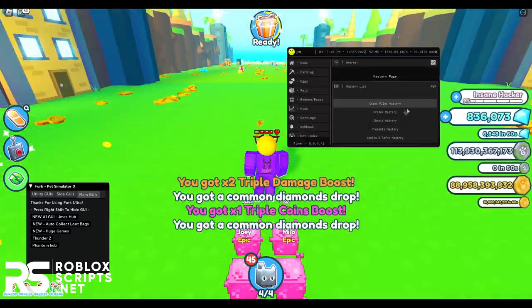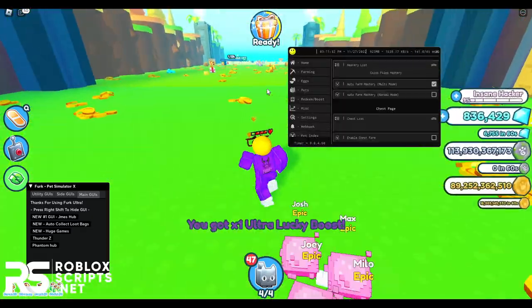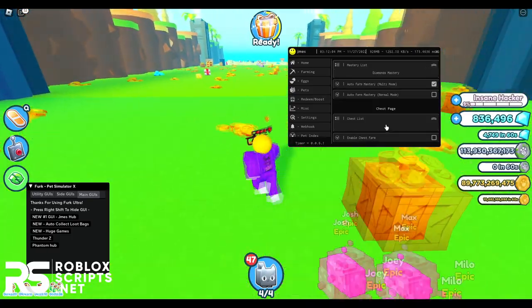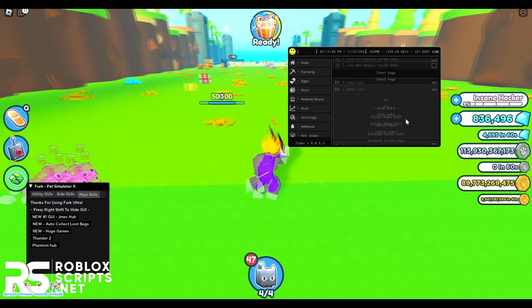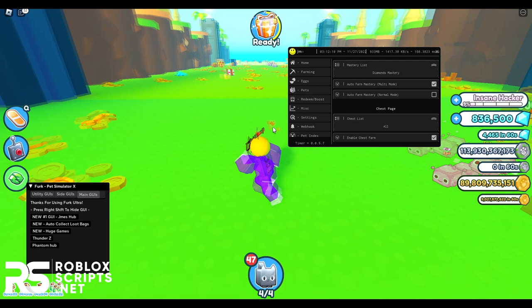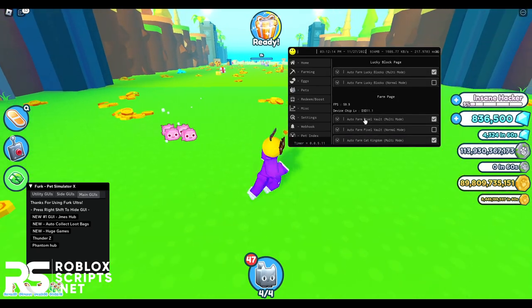There's also a Mass Free page where you can auto-farm mass free piles. And there's a Chest page where you can auto-farm chests — I'm going to do all the chests and enable it, and now it will auto-farm all the chests in the area. With all these features enabled, you will get so much stuff.